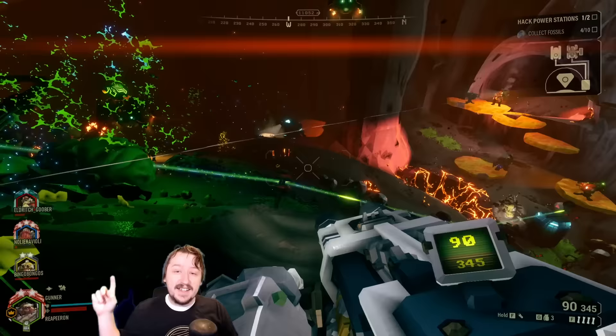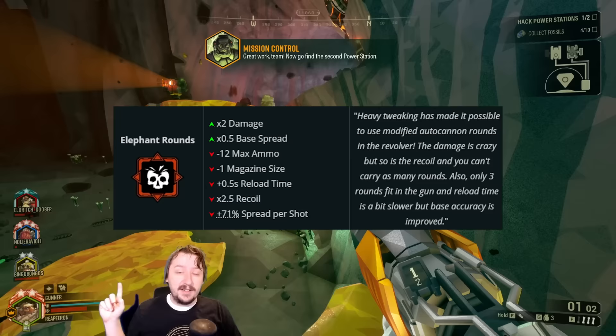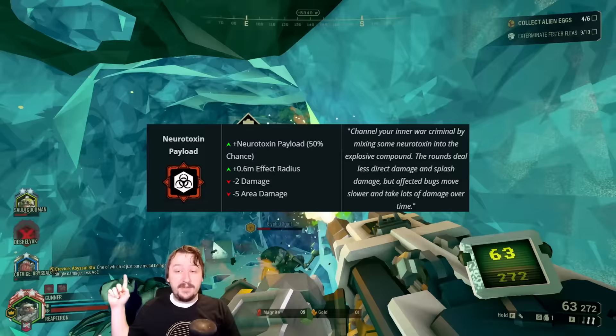Since we have so many bullets for this particular one, I decided to pair it with a secondary that doesn't have as many bullets. I took Elephant Rounds with the revolver. This is just so that you can use Elephant Rounds at very long range against high value targets — things like Tri-Jaws, Detonators, Menaces, or Wardens — or you could even use it against larger enemies up close like Praetorians and Oppressors.